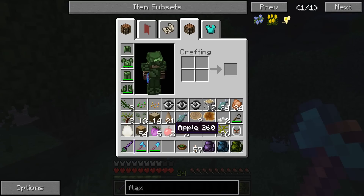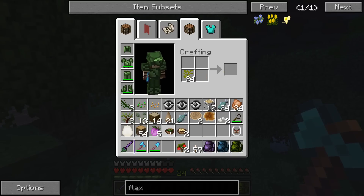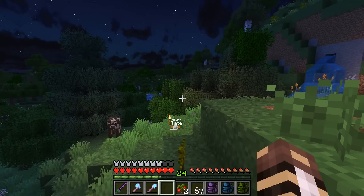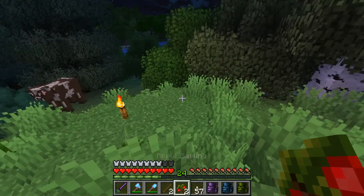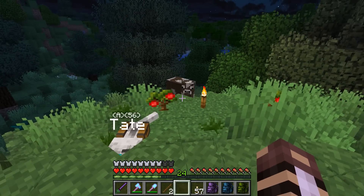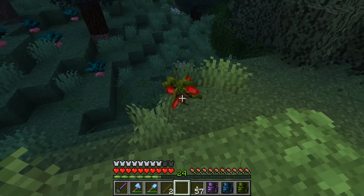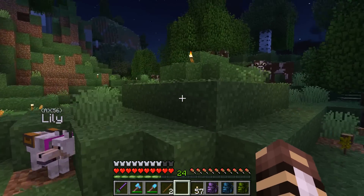Lots of apples. I think I can actually use these apples and if I combine them with oak saplings, we can make apple saplings. Let's grab a couple - wherever the apples fall from trees, I'll go ahead and put some apple saplings down. These are supposed to grow into big, beautiful apple trees that the animals can enjoy.